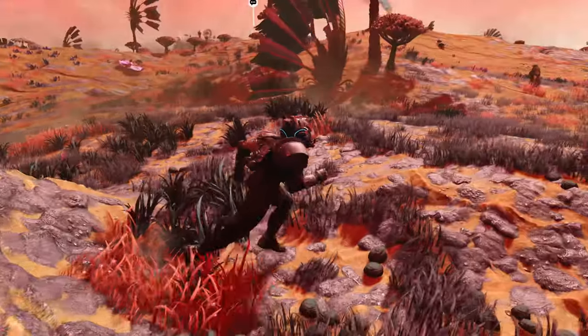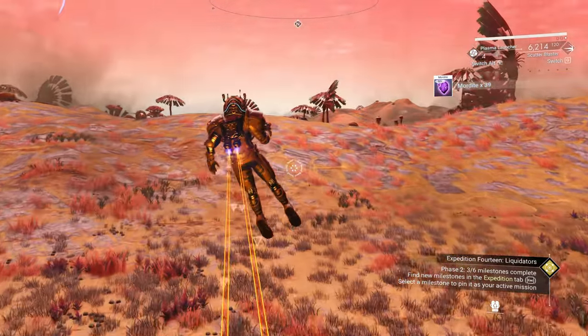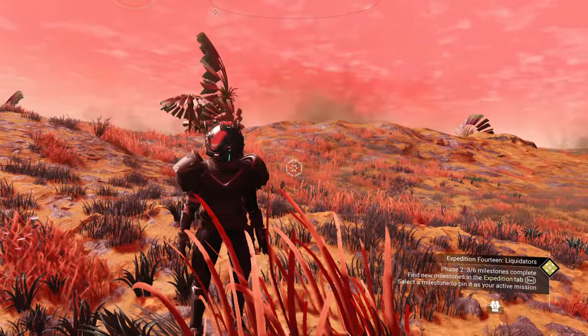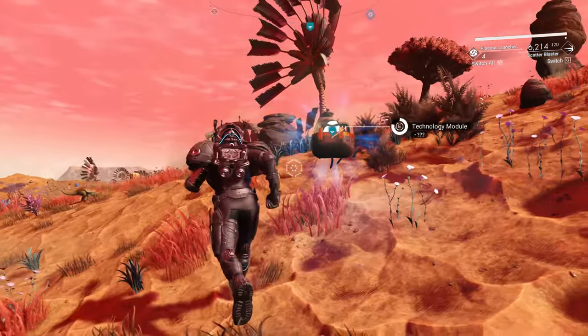Well, I mean, that works. It's not the greatest way, but hey, it works. If you guys needed a tip on how to do that really quickly, just make some creature pellets and then lure a bunch of creatures into one spot and then just blow them up. Got some free salvage data over here.